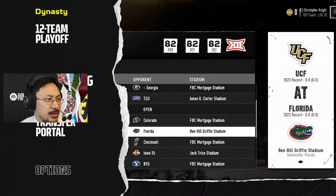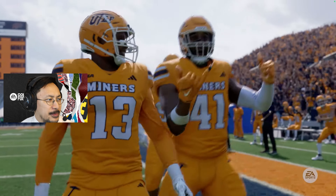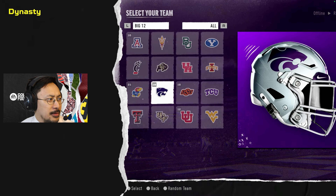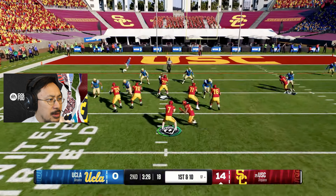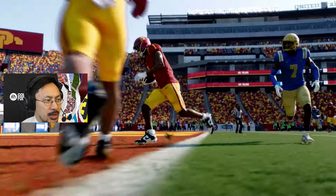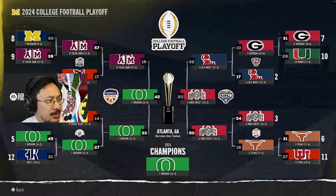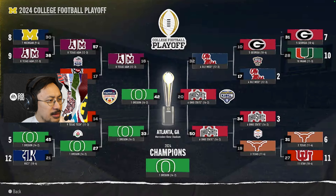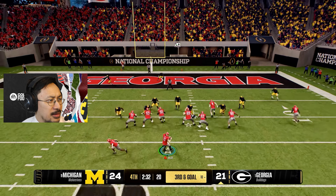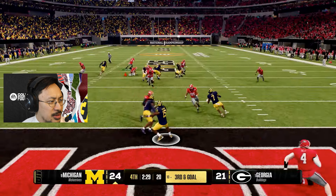The transfer portal and a ton of customization options are highlighted with a clean-looking interface. College football has seen seismic changes and EA Sports features the new 12-team playoff. The scoreboard looks great. I can't really hear the audio right now, but I'm just watching the visuals.